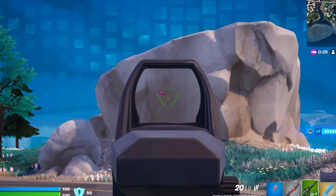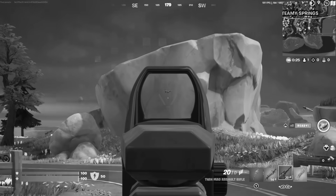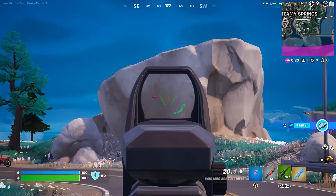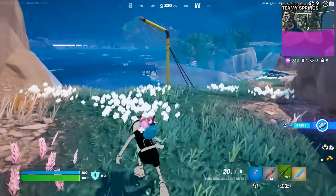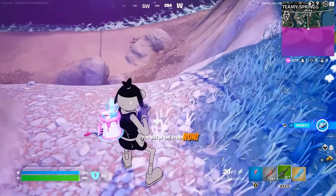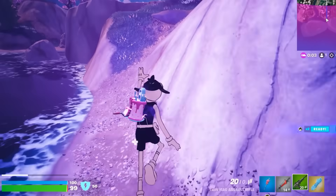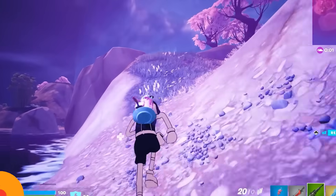There's a glitched butterfly in this location — why is there just a butterfly sitting there? If I try to get closer, it disappears. That's so weird. I want to see if this keeps us at full HP in the first storm — and it does! You can literally sit in the first storm without taking any damage.